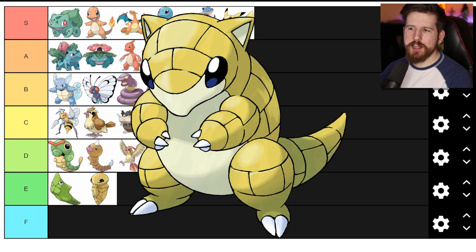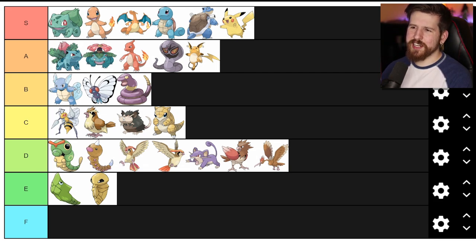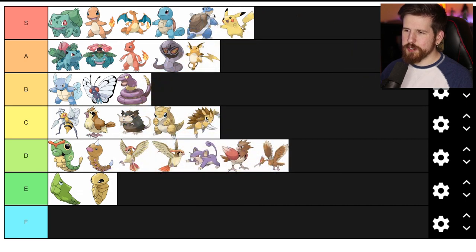Sandshrew - the main thing that differentiates Sandshrew is that it has a brick-like formation on its skin. I don't find it that appealing - gonna put him in C because I think it's meeting the baseline that we should expect from Pokemon, just the bare minimum. Sandslash - cool little twist on Sandshrew, grew these big claws, looks like a porcupine with spikes in the back. Sandslash is pretty cool, not cool enough to get out of C tier but I appreciate it.